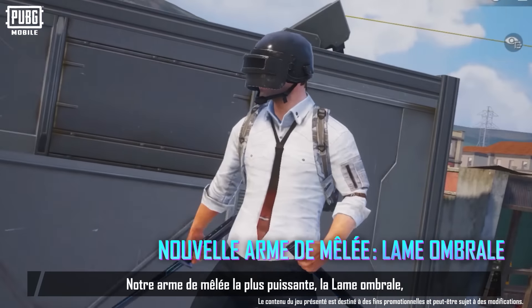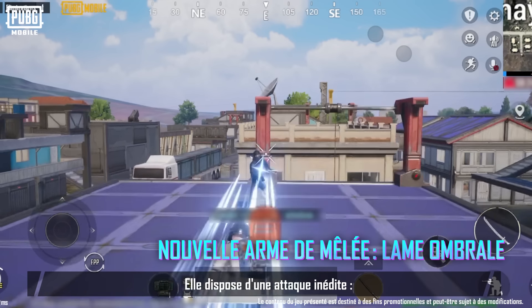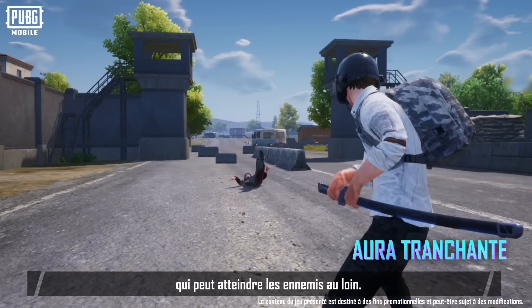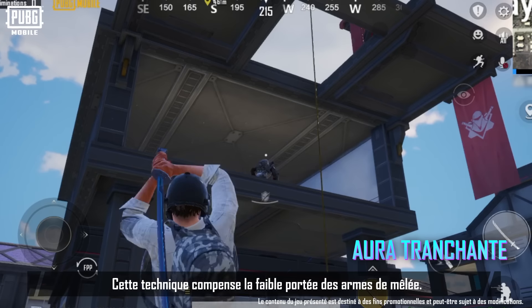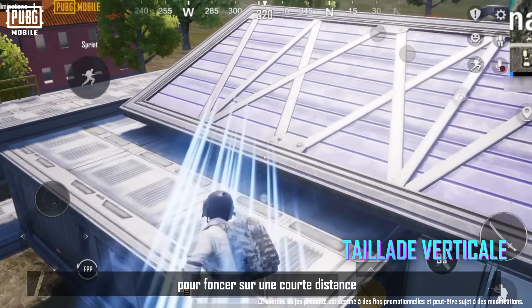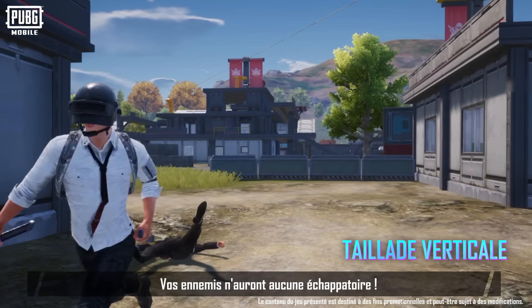Welcome to Shadow Force. Our most powerful melee weapon, Shadow Blade, is now available. It has a unique attack mode — Slash to generate Sword Aura, which can attack enemies at range. This overcomes the short attack range of melee weapons. We can also use the Draw Slash skill to rapidly dash a short distance and deal tons of damage. Escape is impossible for your enemies.